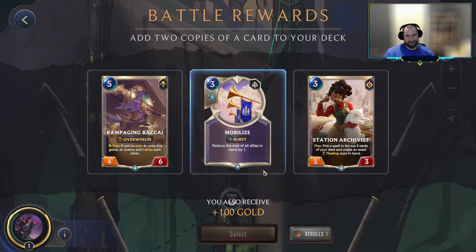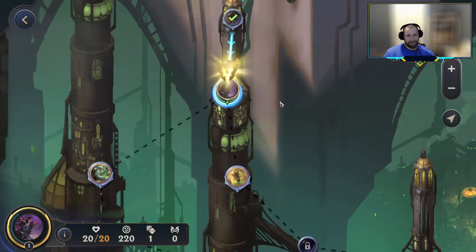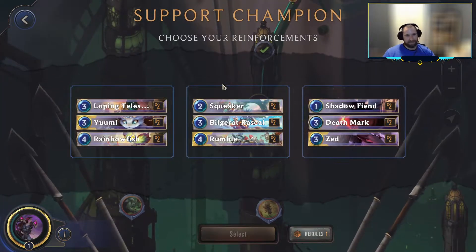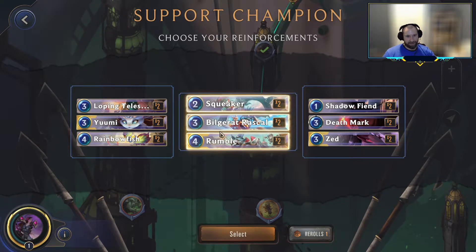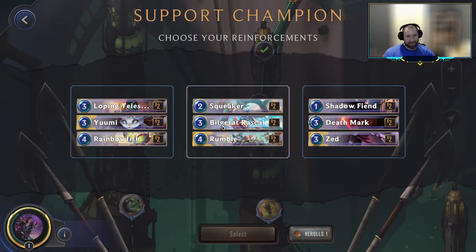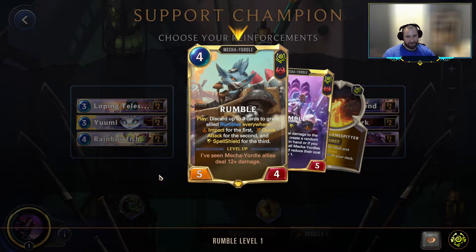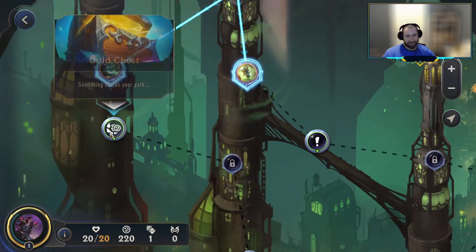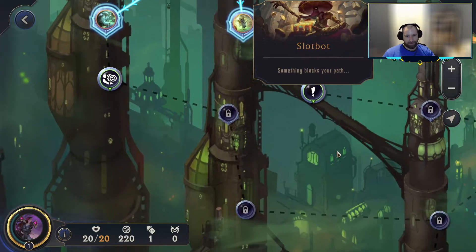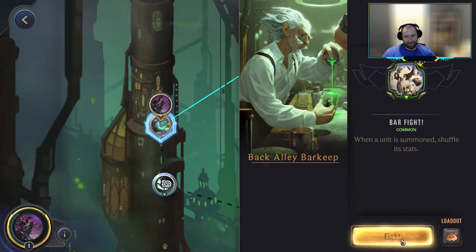I'm leaning towards just taking the Station Archivist — it's a nice value play. Maybe we can copy some Paydays or something to help us hit our various keywords. We're going to be looking for keywords out of these as well, which are pretty easy to hit with the likes of the Mecha Yordles. Squeaker has Augment, the Bilge Rat Rascal gives a unit Spell Shield, and then Rumble can pick up three abilities — which is actually kind of cool with Kaisa. Down here we can go to either the Gold Chest or the Slot Bot, which lets us buy rerolls. Might as well go after the Gold Chest. At the Bar Fight: when a unit is summoned, shuffle its stats.